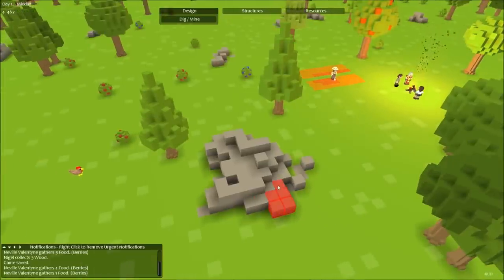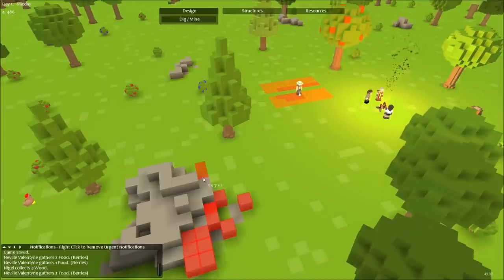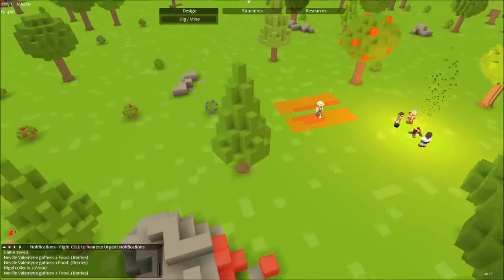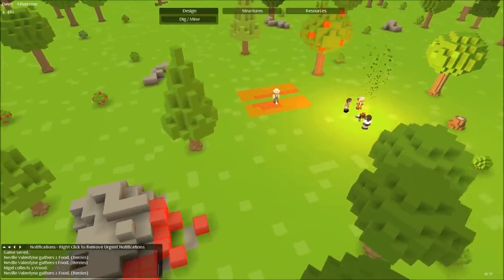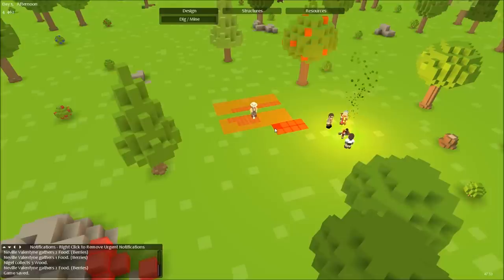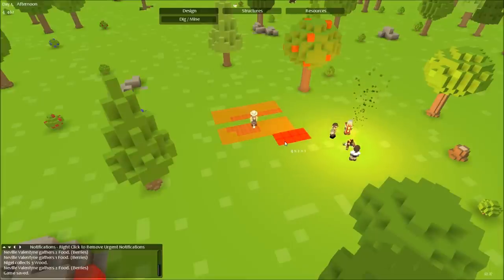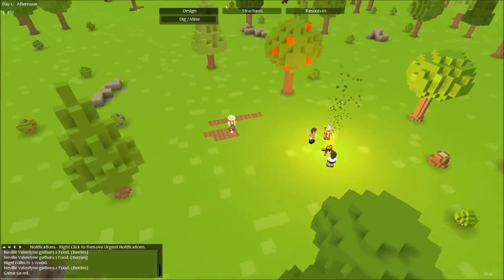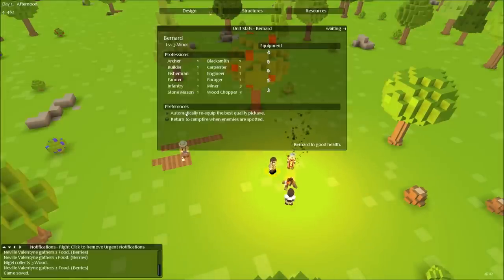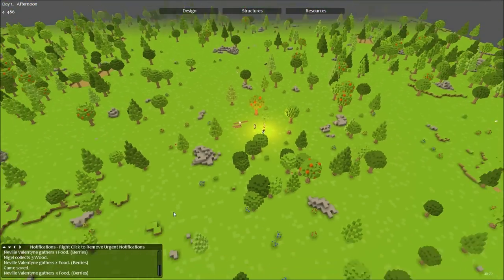So let's grab some stone there, let's grab these random blocks. Might as well get that. And where's... I don't want to quit. You can't get rid of designations, can you? Oh well, and off he goes.